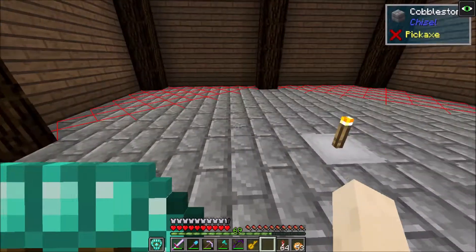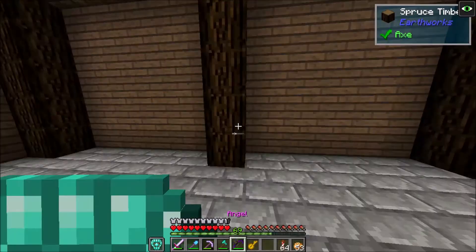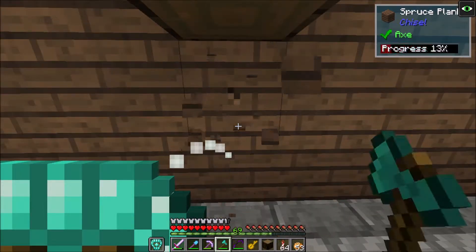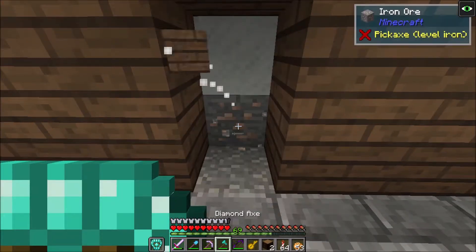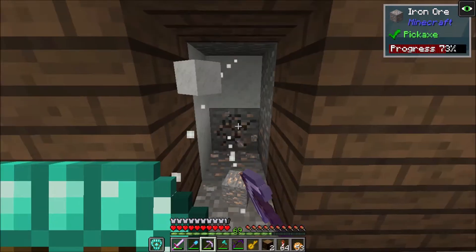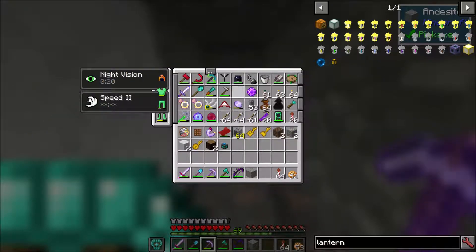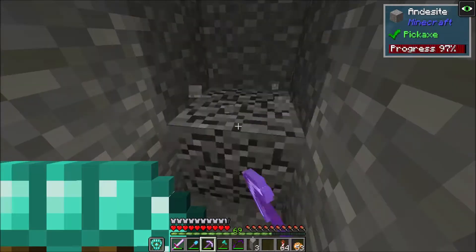We've got lighting issues in this new room too. I want the mob farm to be visible as soon as I come in. We're going to build a mob farm today, though we're getting serious block lag — possibly because I'm rendering a video at the same time. Mob spawners have a range of eight by eight blocks.